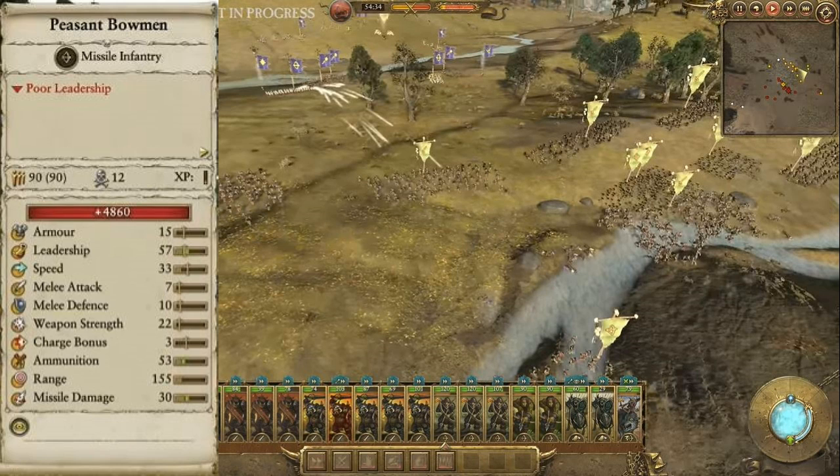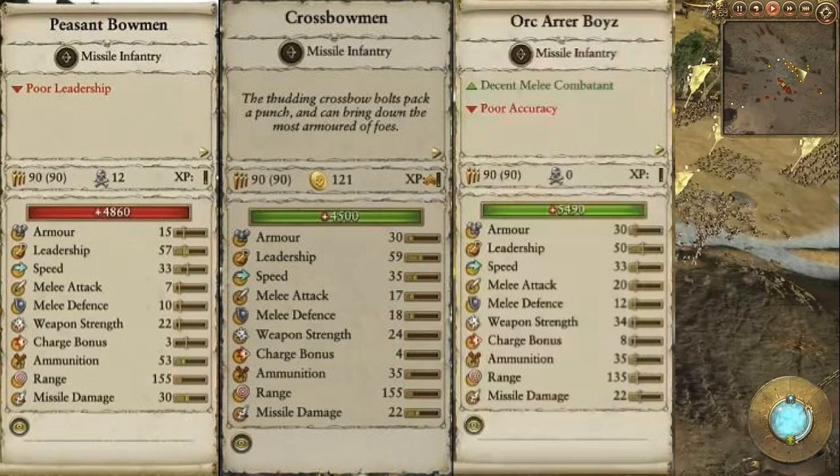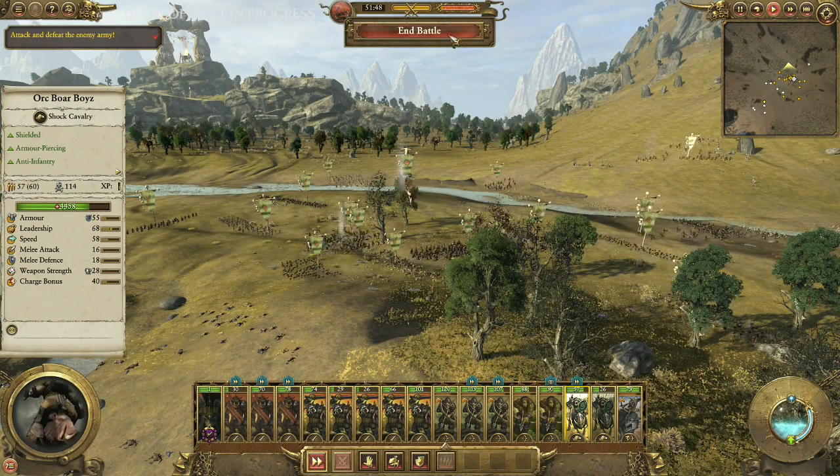The last unit we saw from Bretonnia is the peasant bowmen. We didn't see any close-up shots but I highlighted them — they seem to be run-of-the-mill cheap units. Comparing them to Empire crossbowmen and orc arrer boys: the peasant bowmen are tied with crossbowmen in range, and both outrange the orc counterparts. Peasant bowmen have the highest damage at 30 versus 22 and 22, and the most ammunition at 53 versus 35 and 35. I think the idea is for them to shoot constantly, hiding behind a wall of halberdiers while cavalry cycle charges — a very interesting strategy.